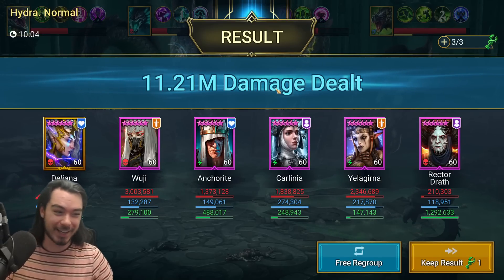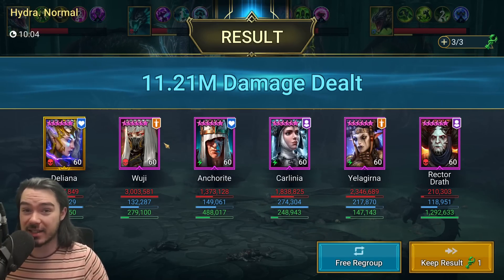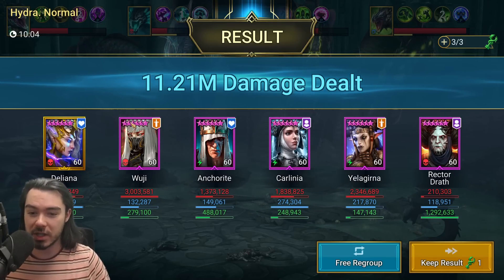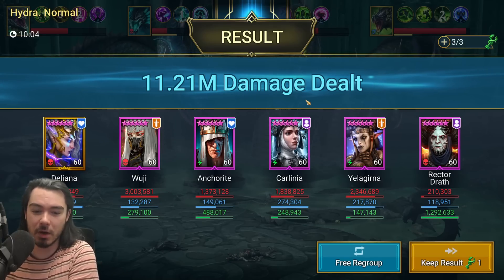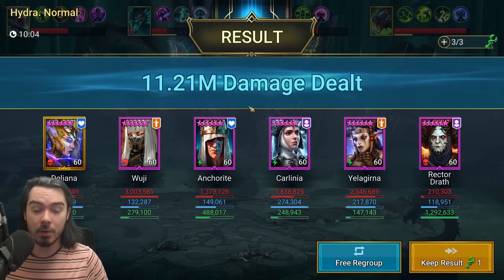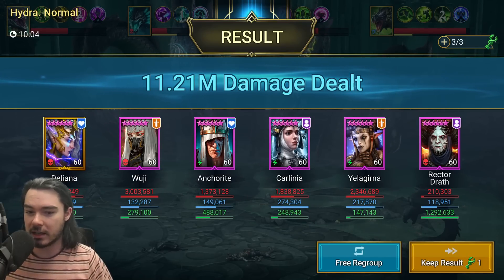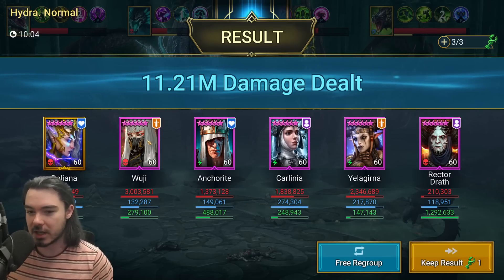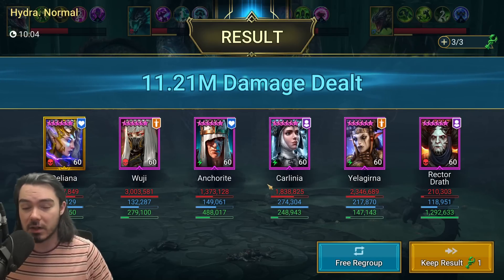Basically the same score again — pretty much worse off actually. What happens is if Wooji gets eaten — she got eaten relatively early by Head of Mischief — everything falls apart at that point. When Wooji gets eaten by Head of Mischief, Head of Mischief starts stealing turn meter and devours her really quickly. There's almost no real damage on the rest of the team — they're all medium damage with no really high damage dealers — so they don't break her out very quickly. But if luck goes your way and someone else gets eaten, Wooji breaks them out super fast with her counterattacks. When she gets eaten though, things fall apart fast. Pretty consistent across the runs — you get an idea.